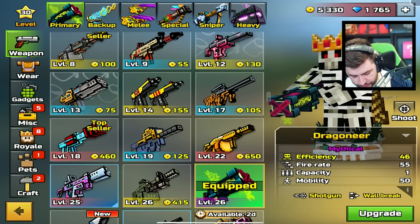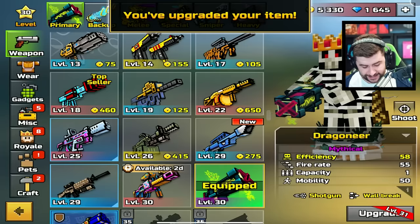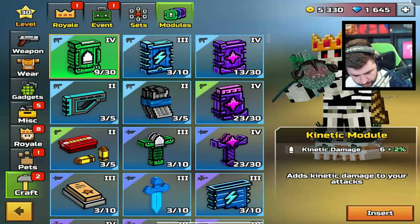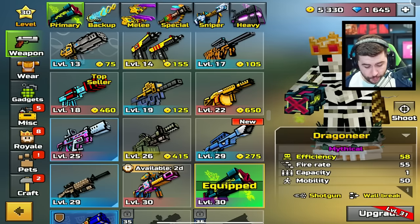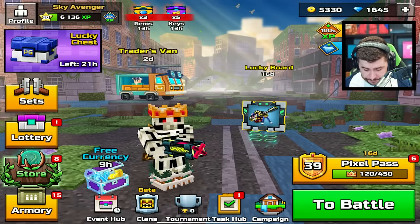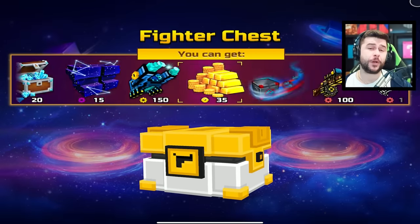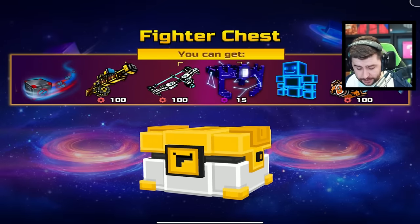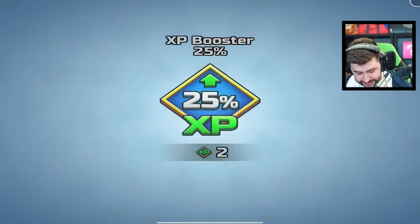That's level 28 — not too bad. This one is level 26, we will upgrade this. I wonder if we have any more module combinations. We don't need to buy any weapons. I'm just going to make sure we keep claiming all of our rewards today, and just see where we sit in the pass because I haven't been focusing on this too much.